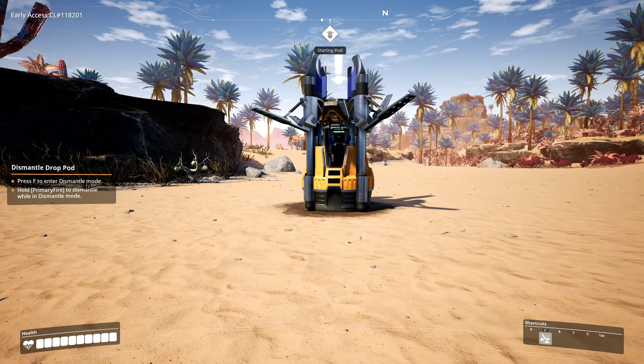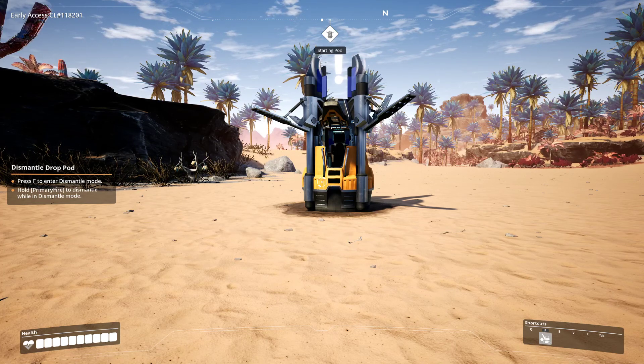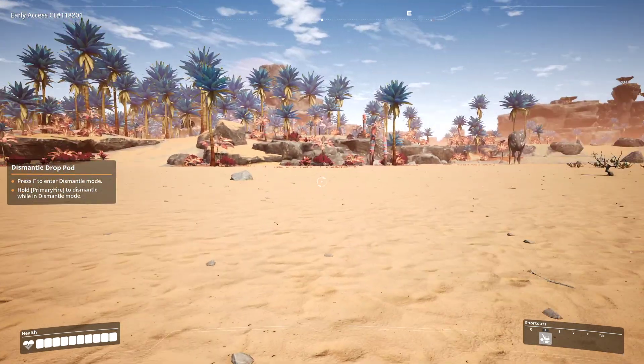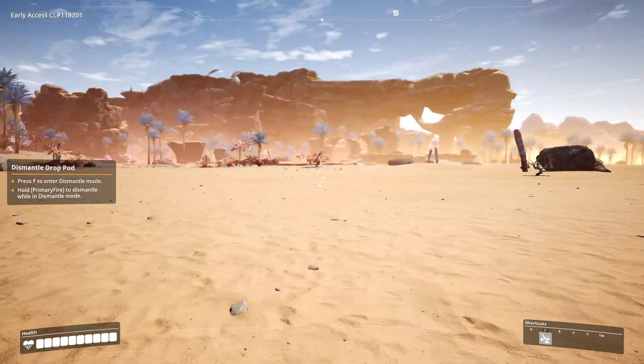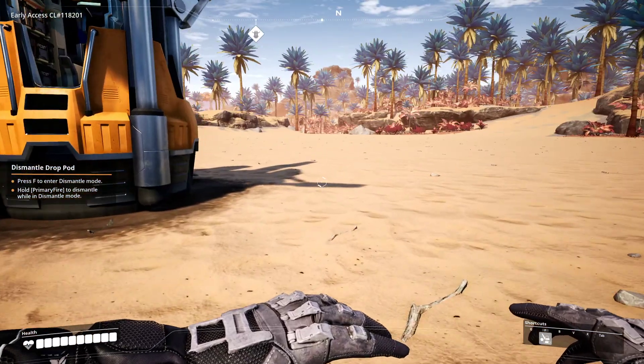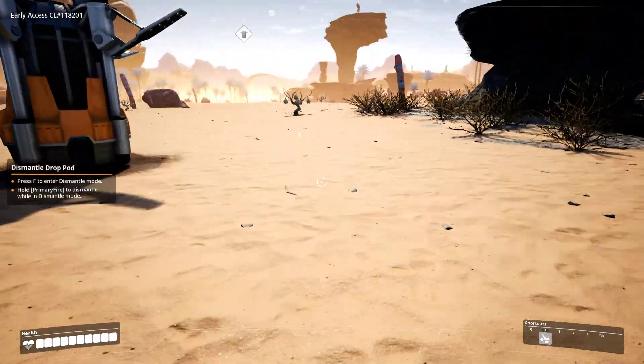There are still targets for you to hit, but this is the tutorial. They're telling you that you can press F to enter Dismantle Mode. And if you look in the lower right, you see the shortcuts — Q, F, B, V, X, and Tab. Only F is showing right now because they're going to add these little by little as we learn the commands. To move, you use the W and S keys. You can go sideways with A and D, but I never do — I turn with the mouse. You can also crouch with the C key and move very slowly, and by hitting the shift key you can toggle running mode and walking mode.